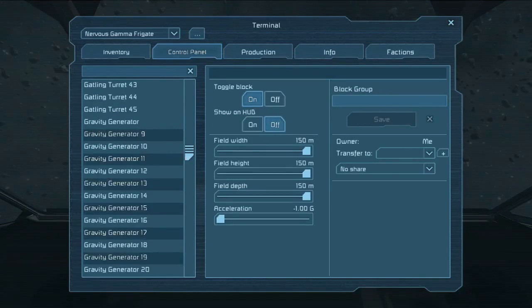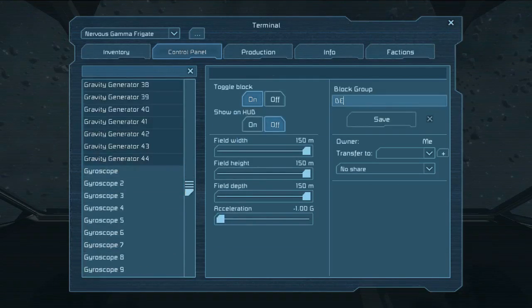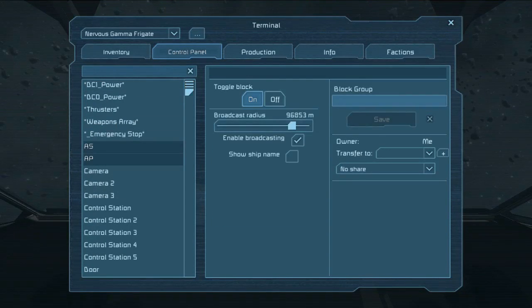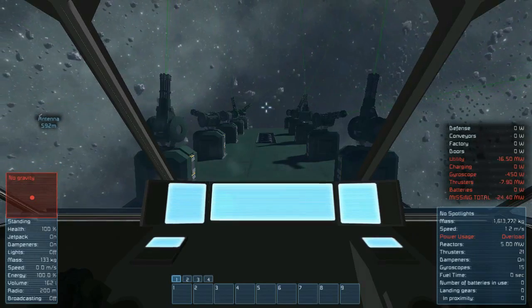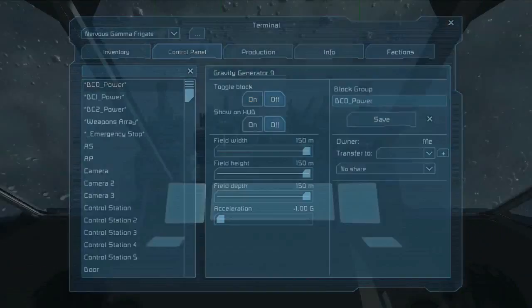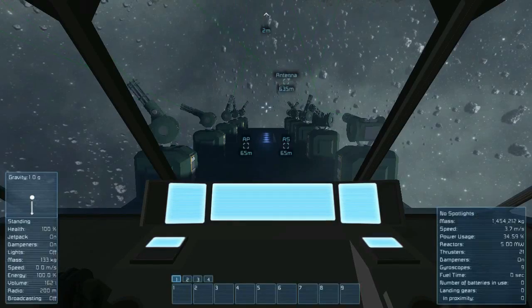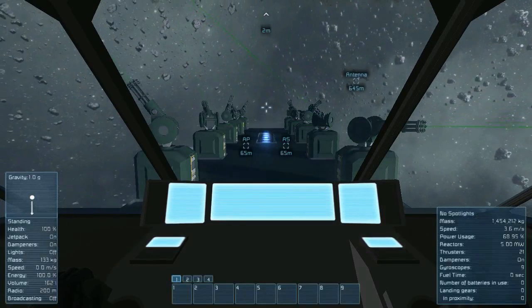Again, before entering combat, make decisions on how important to combat each system onboard is. Create groups that allow you to augment power or deactivate systems in a methodical way when you have time to think about it. During combat, just execute your plan for toggling systems on and off in order to maintain combat readiness. Proper damage control processes can keep a ship in the fight long after a less prepared crew would have lost the engagement.